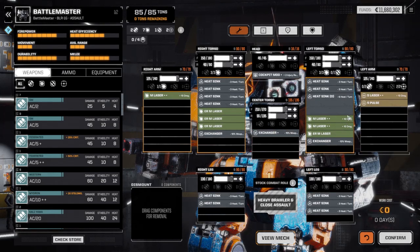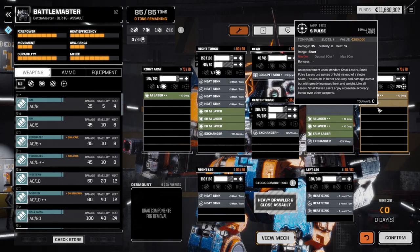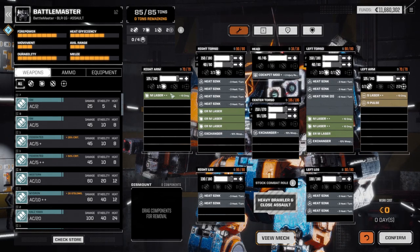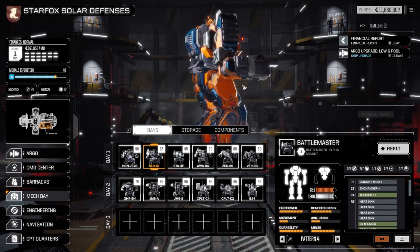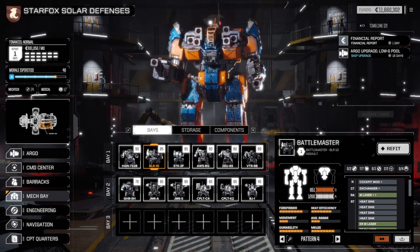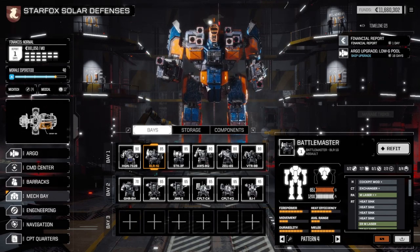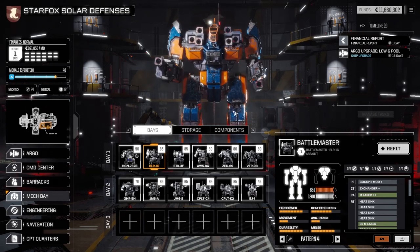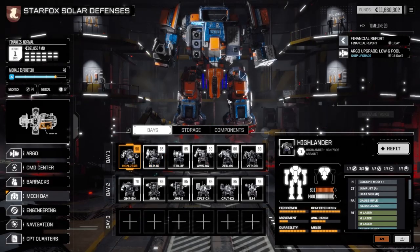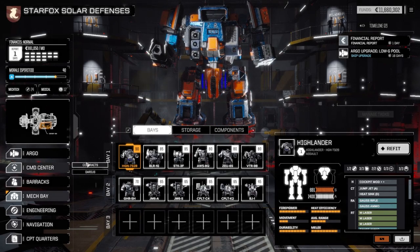Yeah, we're up to 1,200 armor. Because when I put in the small pulse laser, we were left with half a ton of space. So I'm like, let me get half a ton of armor. This might be the mech that I start using, just because it's such a balanced mech. A pilot that has a very balanced skill set will work well with it, which means someone might be going in the Highlander instead of me.